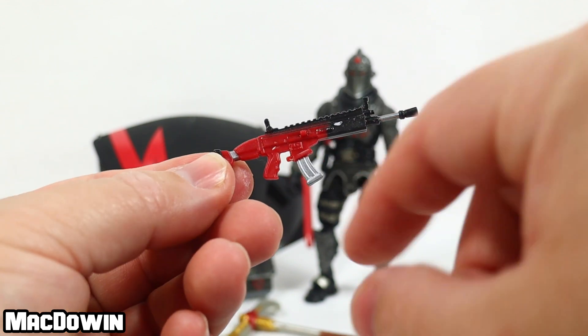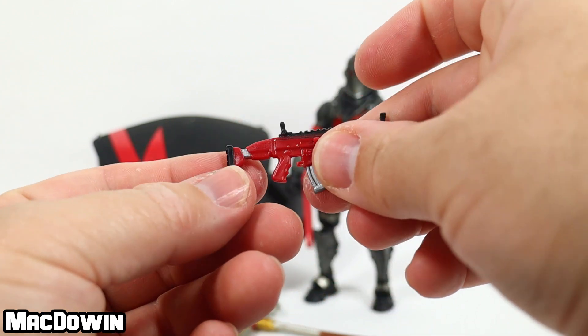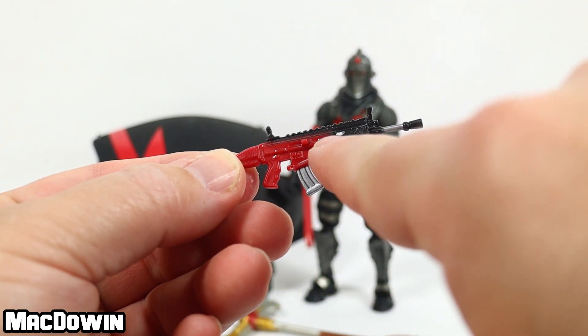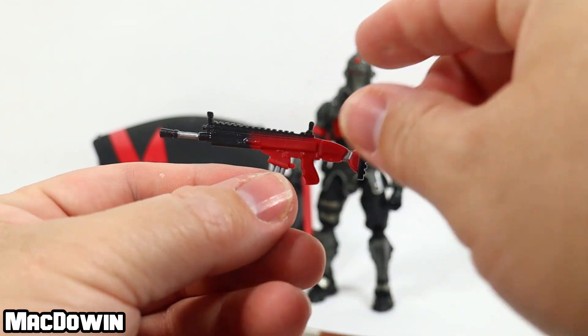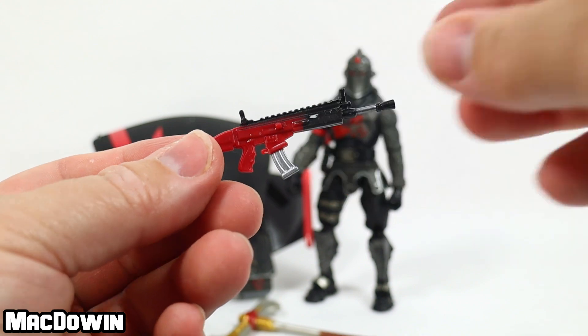And an assault rifle with the knighted wrap. We've seen the weapon before, but this is the first time we've received this red and black wrap — it's pretty cool looking. Looks like my gun has a little bit of a white speck or smudge that's not supposed to be there. It's supposed to be plain black, just like this side. It looks like a pretty cool weapon, though.